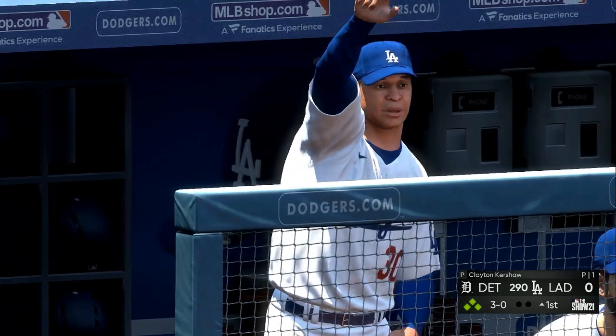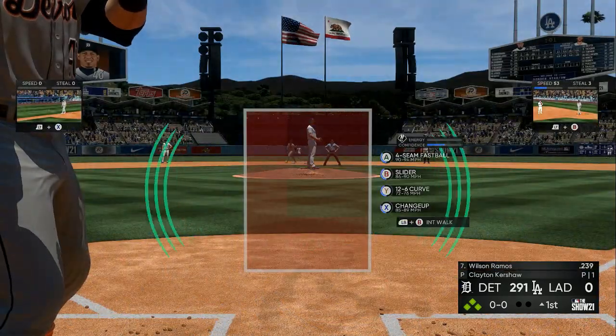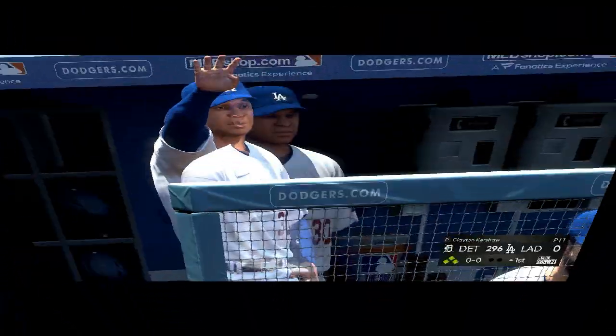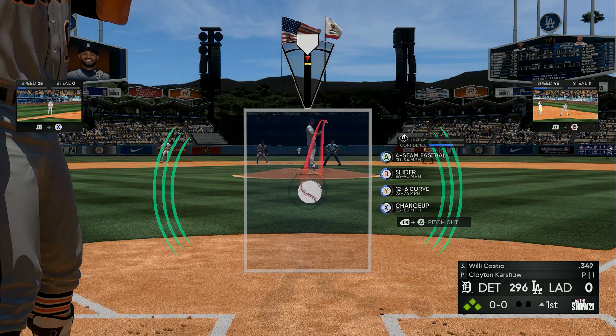Player one you want on the away team, player two you want on the home team. Player two is who you're going to be pitching with. Once you get into the gameplay you want to push L1 or LB.